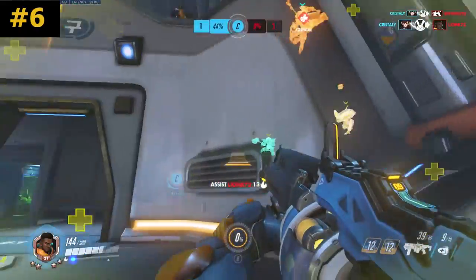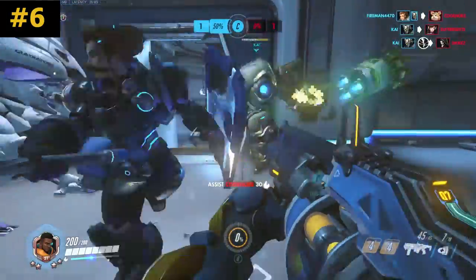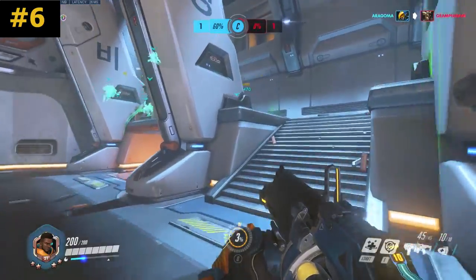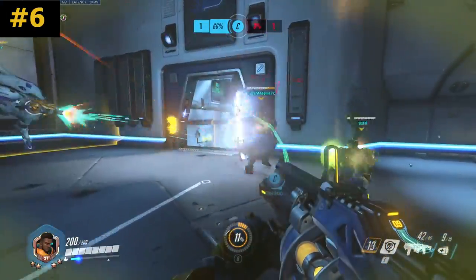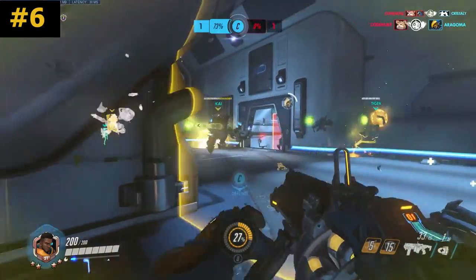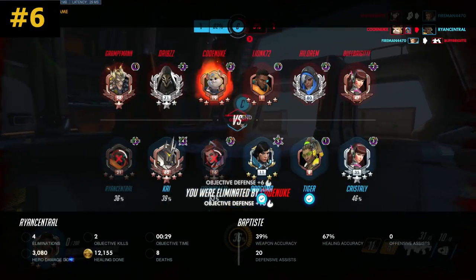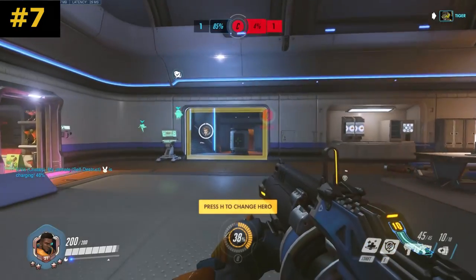The next mistake is not hiding the invulnerability field. It's a really strong ability but it can be destroyed fairly easily if the deploying bot is spotted and killed from a distance — much like a Torbjörn turret. You want to be able to place this behind cover where the enemy team can't see it, as shown on screen. This means the enemy team either has to engage on that point or back out and wait for the field to die down — both of which give you a huge advantage. Putting it out in the open, even to save your team from a grav, just lets the enemy destroy it immediately and kill you afterwards. Within a month or two it will become easy for players to just destroy the field and move on.